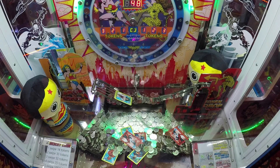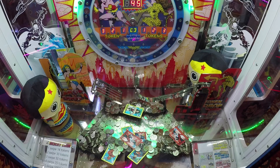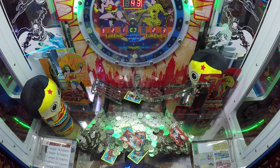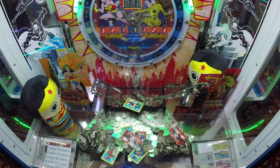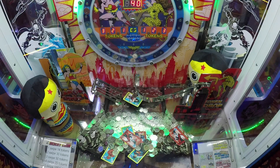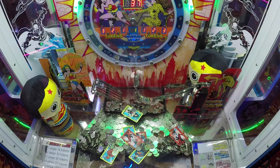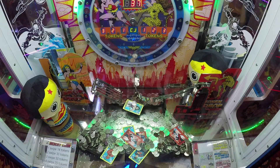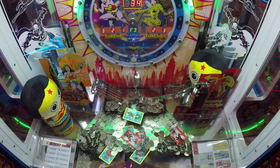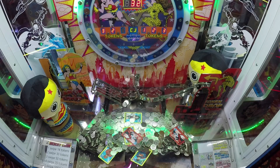Kids always ask how I get so many tickets and I'm always honest: by spending a lot. This is not really a skill game. A new card — Aqua Woman... Wonder Woman, sorry — into the machine. They always ask how I get that many and I tell them honestly: you get a lot of tickets by spending a lot of money on plays and tokens. No card drops yet; that Aquaman is almost completely covered by that Harley Quinn. But that Wonder Woman dropped pretty nicely.